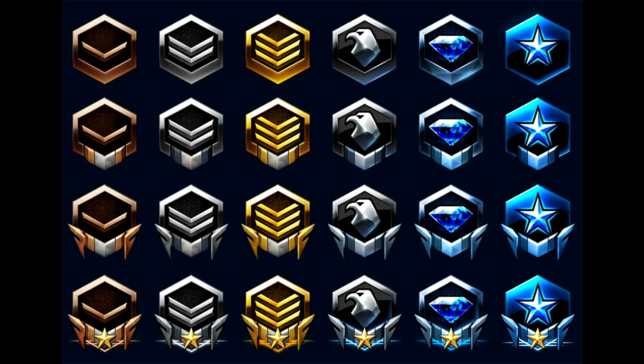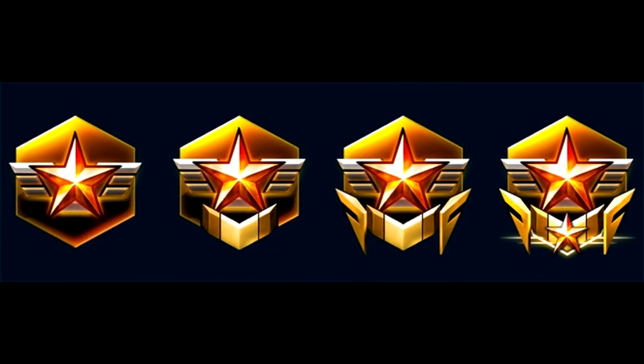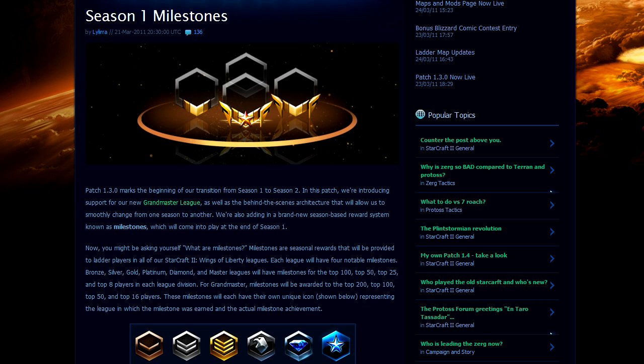Each league will have four notable milestones. Bronze, Silver, Gold, Platinum, Diamond and Masters League will have milestones for the Top 100, Top 50, Top 25 and Top 8 players in each league division. These milestones will each have their own unique icon representing the league in which the milestone was earned and the actual milestone achievement. With patch 1.3 already released, all players are now locked into their current league and division. We've been given a week to play out our remaining bonus pool, while promotions and demotions will be disabled, though you may still move up or down within your own division's ladder. Once the one-week bonus pool period is over, Season 1 will officially end and all ladder rankings will be finalized. Milestones will be awarded to the top players in each division shortly after, and Blizzard will display the results in-game in the leagues and ladders section.